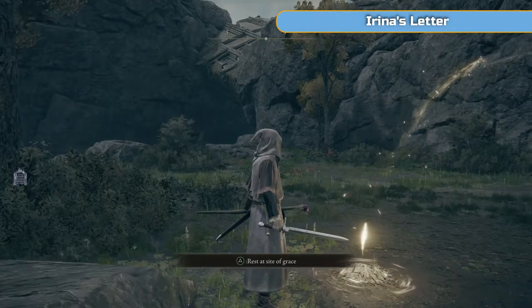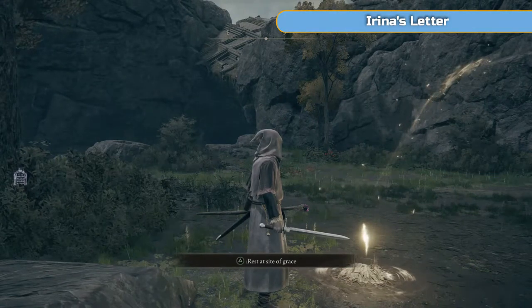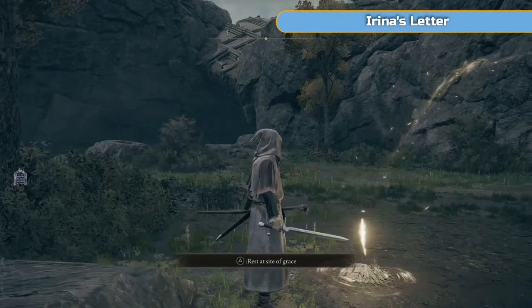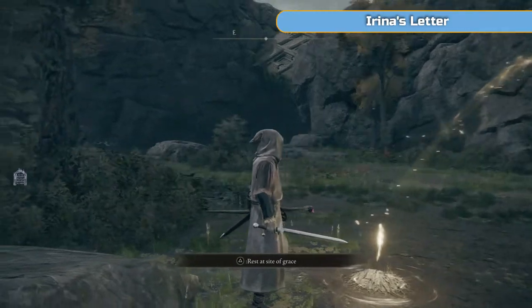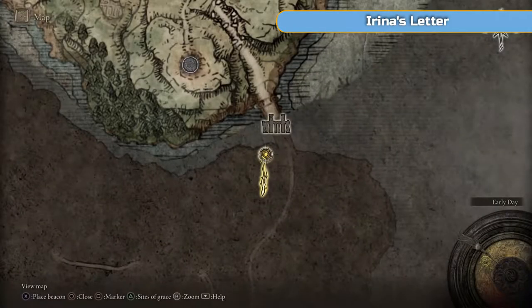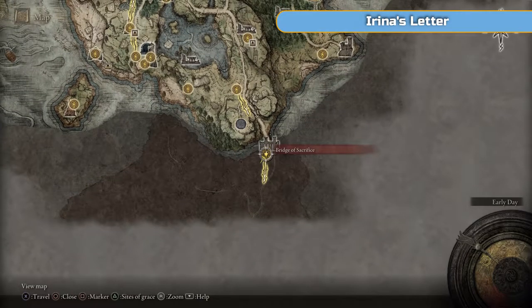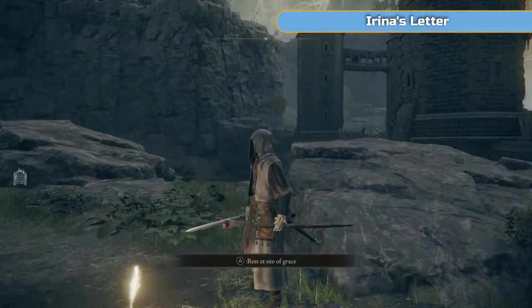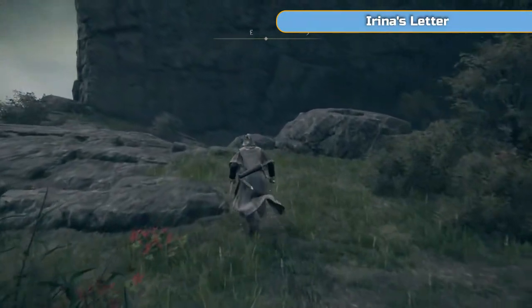Hi there, I'm Ben and welcome to part four of my full Platinum walkthrough for Elden Ring. We are in Weeping Peninsula — that's what we're doing with this video. It's fairly long but we managed to get the whole area done. This is exactly where we ended off at the end of episode three. We are at the south point of Limgrave, and we're just going to cross the Bridge of Sacrifice and then do the whole of the Weeping Peninsula.